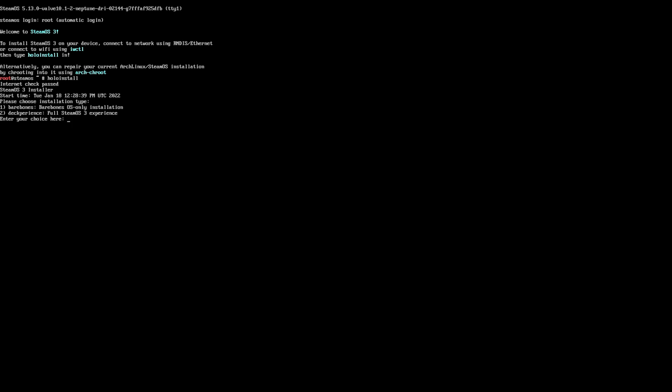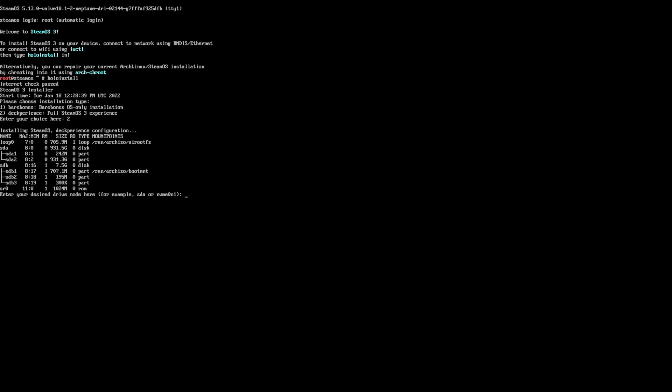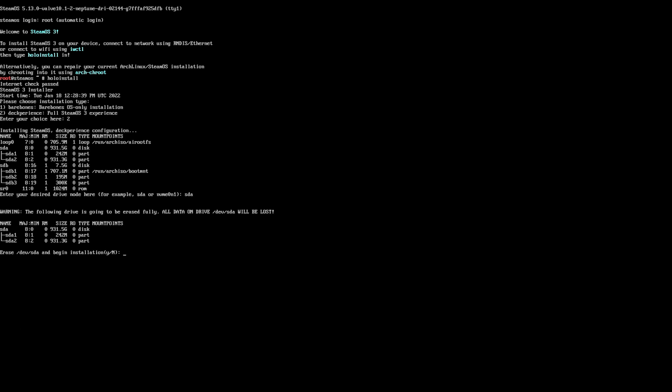Once you're plugged in or connected in whatever manner you're seeking, you're going to go ahead and just type in 'alo-install'. It'll say your internet check passed. We're going to go for the full SteamOS 3 experience. And then this is where you would start playing with partitions if you're trying to dual boot. We're not — we're going to type in SDA, which is the main drive, nuke it, and call it a day.